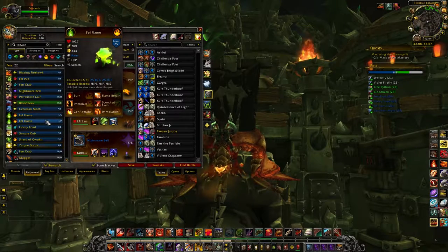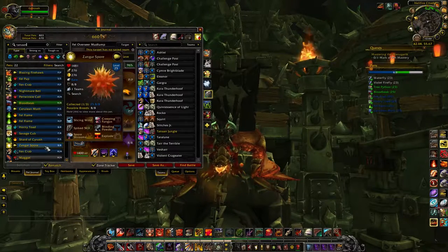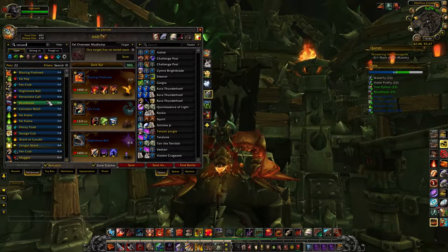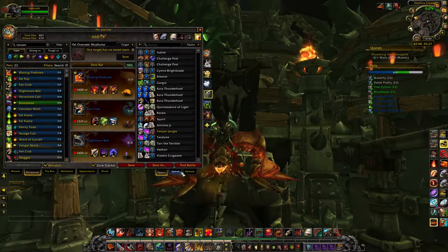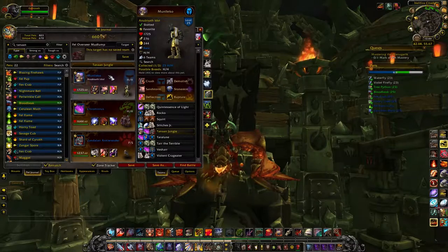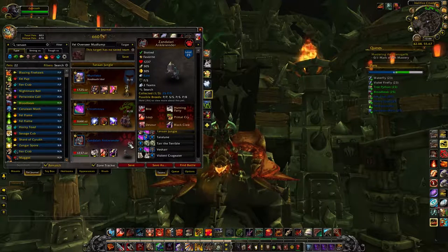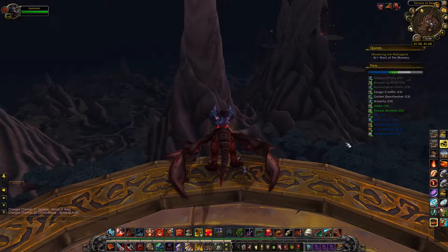Tanaan doesn't have anything incredible other than the Fell Flame, which is also found in Shadowmoon Valley. The best pet I'd recommend snagging here is the Zangar Spore — I use him for Hyuna of the Shrines when leveling pets, he's really useful for that fight. The Fell Pup has his uses at times too. The team that beats all the Tiny Terrors is the Nez'sath Idol, Chrominius, and the Zandalari Anklerender — I'd recommend the power/power breed for the Anklerender.